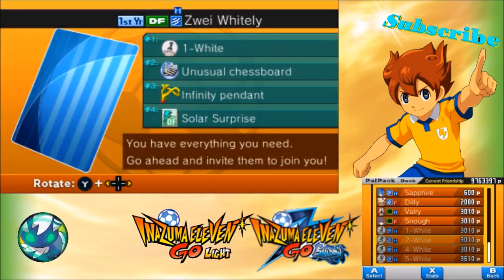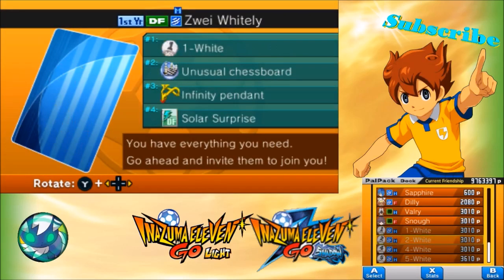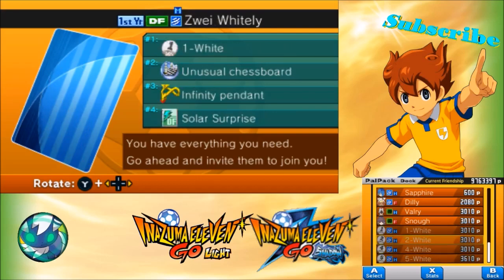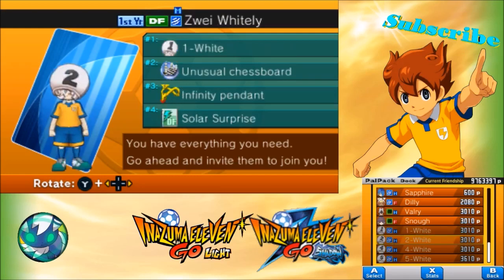So here they are. There is five — you need four. For four you need three. For three you need two. For two you need one. To get two, which is annoying, because you have to get the infinity pendant.